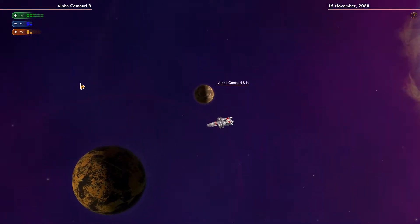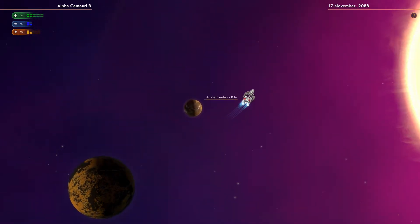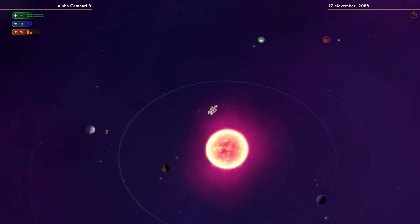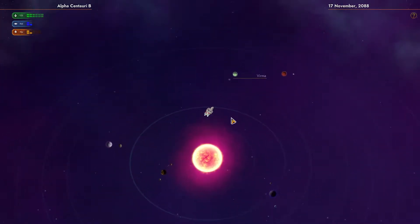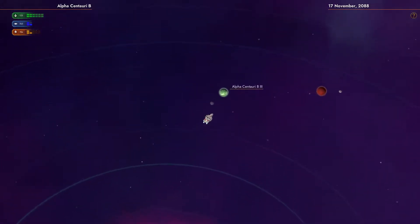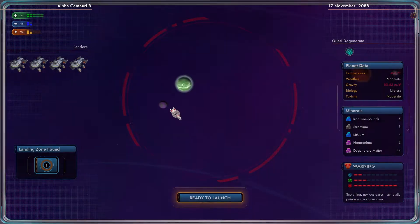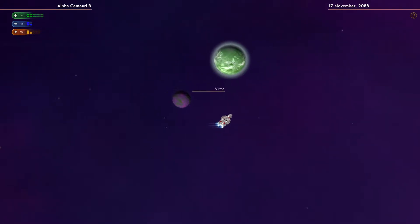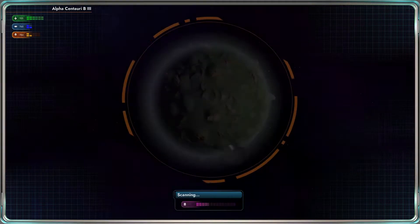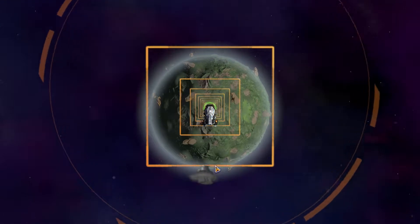I think we've been to the ones on this side. We'll head on to those other ones first. And of course I forgot to check the fuel count. But I think it's mostly free. That planet is not safe. This one looks nice and green, and possibly safe. It is safe. Down we go.